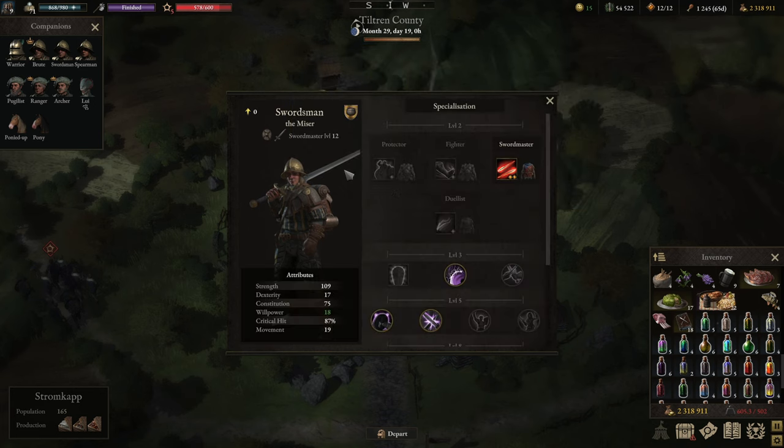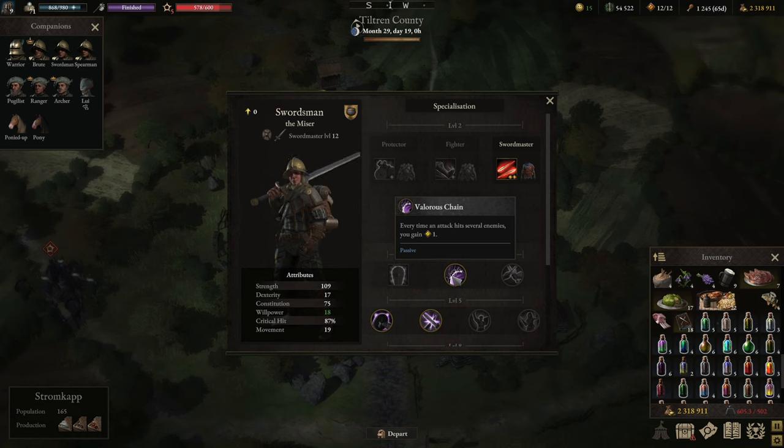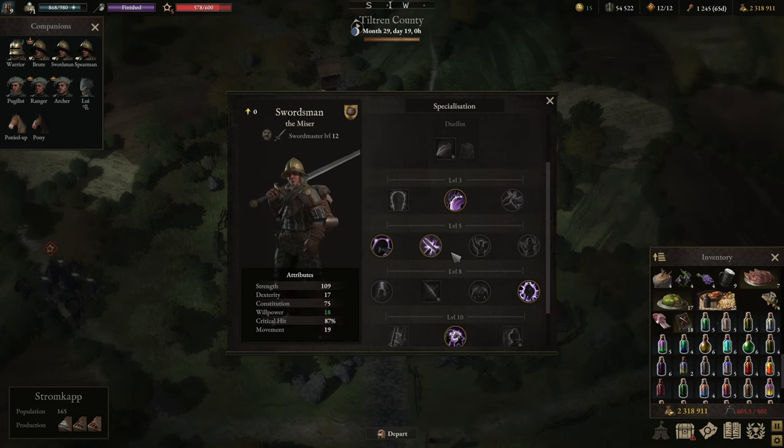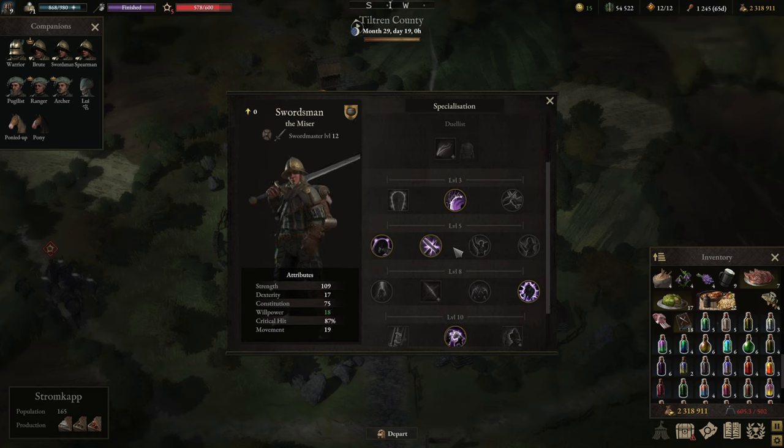The Swordmaster should deal a lot of damage, and really Laceration is the name of the game. It deals a lot of damage to all enemy units twice — basically a dual slash, usable after one attack. You need to attack first and then do Laceration. I personally like it because standing in front of a group with a two-handed sword allows you to attack twice and apply the full damage of your strikes.